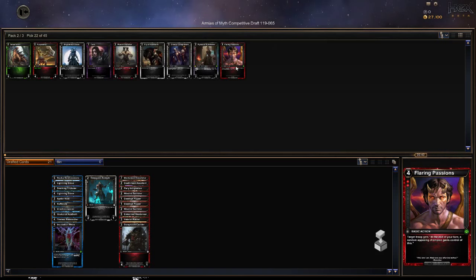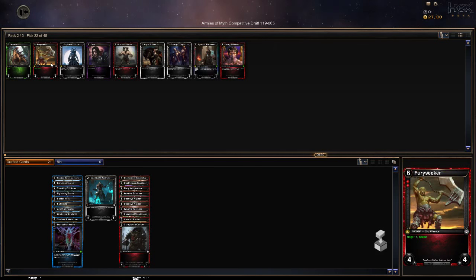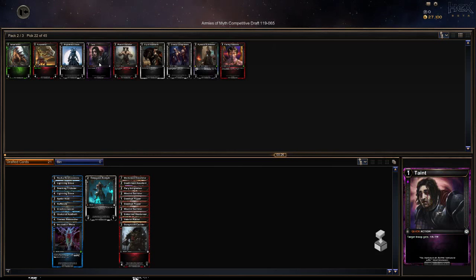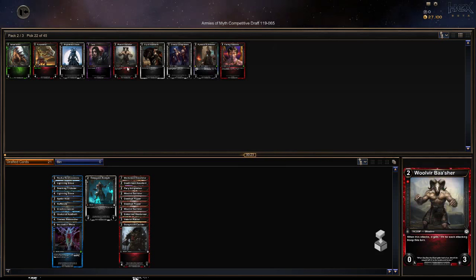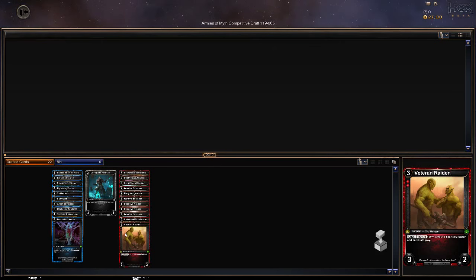Target troop gets at the end of your turn a random floating gem and gains control of this. So this could let you pass back and forth some creature. Rage one, speed — this thing is brutal. I'd rather collect cheap creatures, especially ones with three health.